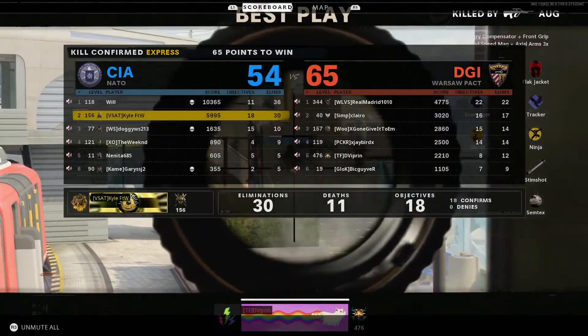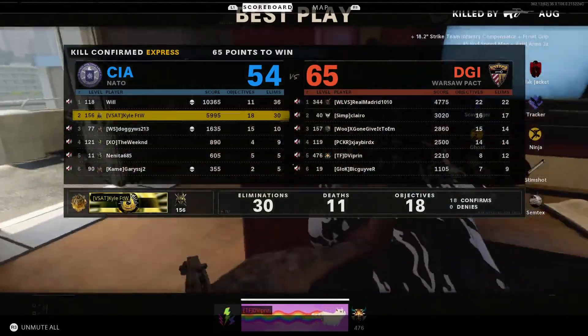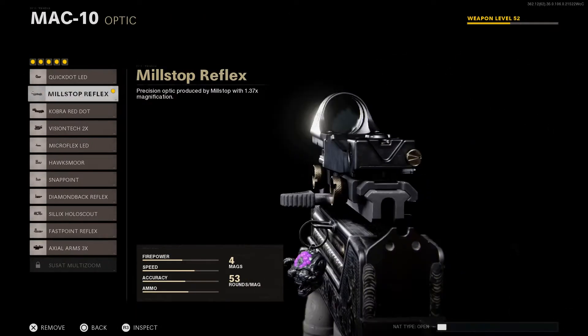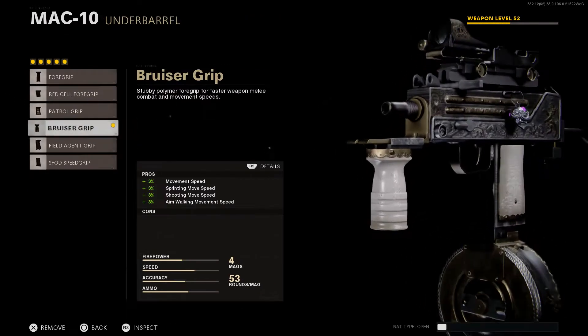I think the MAC-10 will always probably be one of the better SMGs in the game. Anyway, hopefully you guys enjoyed the gameplay — let's go ahead and review the blueprint. Welcome into the lobby — we are taking a look at the MAC-10 Gallantry blueprint, which is at tier 95, and we're going to talk about the aesthetics and the attachments.